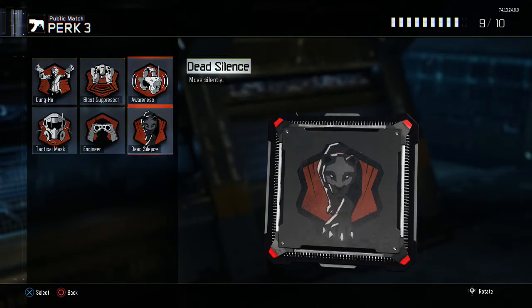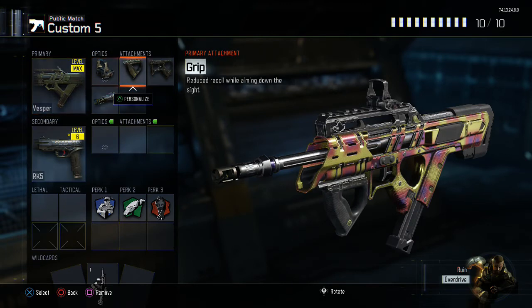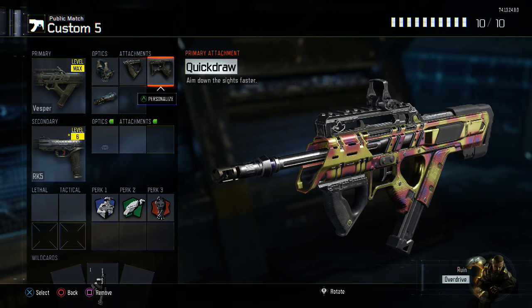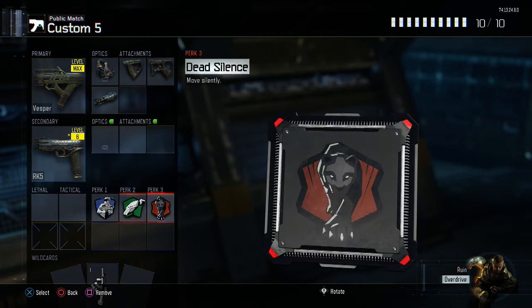For our final perk, number three, we are going to have Dead Silence, which is going to allow us to move silently, creep up on our enemies, and just wipe them out totally. So there we have it guys — that is the best Vespa class in my personal opinion. We have the Vespa with the reflex sight, personalized grip attachment, Quick Draw attachment, and Long Barrel. RK5 secondary, Six Cents perk one, Scavenger perk two, and Dead Silence perk three.